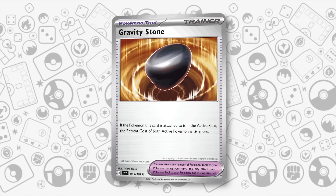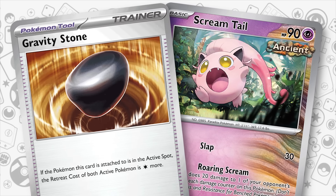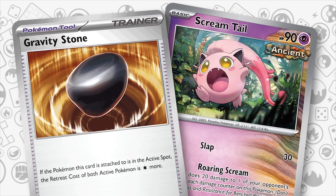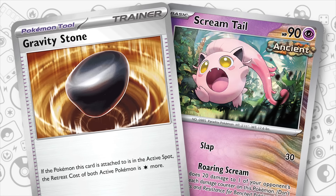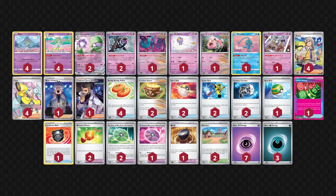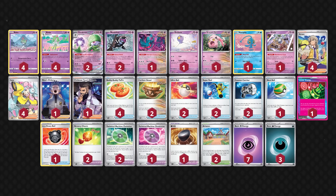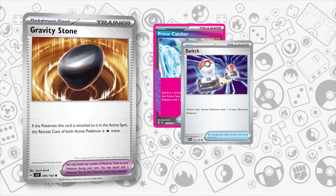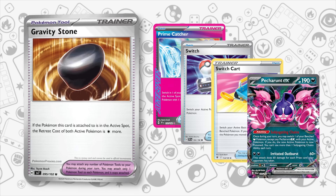However, the best use for Gravity Orb is when combined with Screamtail. Ideally, you use Counter Catcher to bring up something with at least 1 retreat cost — which will now go up to 2 thanks to Gravity Orb — and then power up Screamtail with Gardevoir EX's Psychic Embrace to use Roaring Scream to snipe a Pokemon on the bench. This will make it complicated for an opponent to get the right Pokemon active to KO you, possibly opening up the same play over consecutive turns. However, Prime Catcher, Switch, Switch Guard, and even Pecharunt EX's Subjugating Chains ability can help players switch out of its annoying effect.